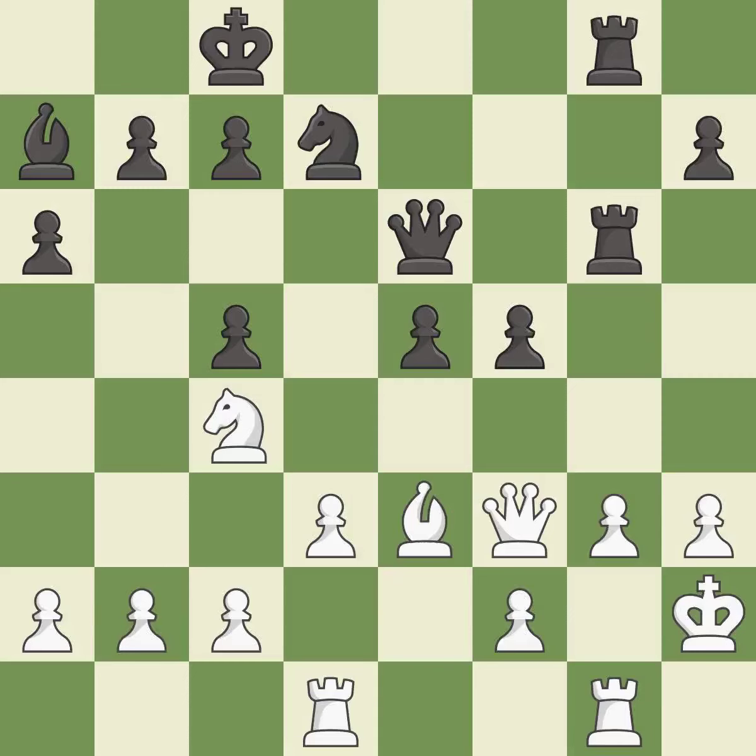The game was close to balanced, but now white is worse — it is a mistake. The game is still close to equal, but black lost their advantage — it is a miss. The game was close to equal, but now black has the advantage — it is a miss. This loses a pawn — it is a blunder. This overlooks an opportunity to capture a free pawn — it is a miss.